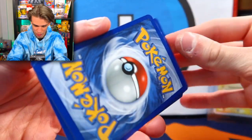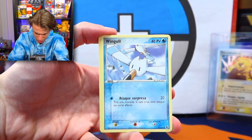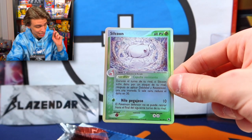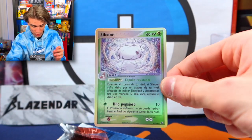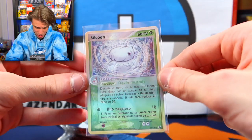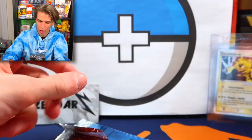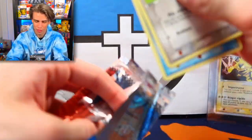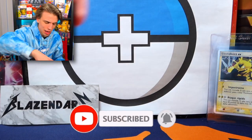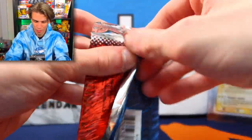Next pack: Combusken, Aaron, Wingull, Skiddy, and a Silcoon reverse holo! I'm pretty stoked because we have not gotten any duplicates yet out of this set — no duplicate reverse holos, no duplicate holos. Also worth noting: even though the set is in Spanish, the names remain in English, which is very helpful. This is Gen 3 — I'd say one of the golden ages of Pokemon. I was playing Sapphire — let me know which copy you guys played.